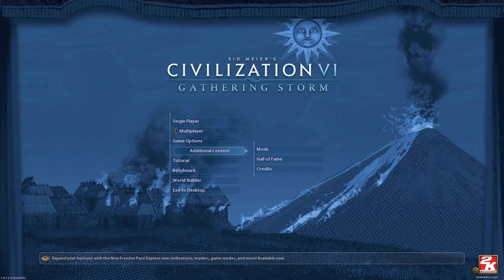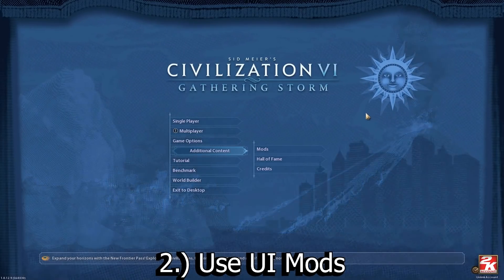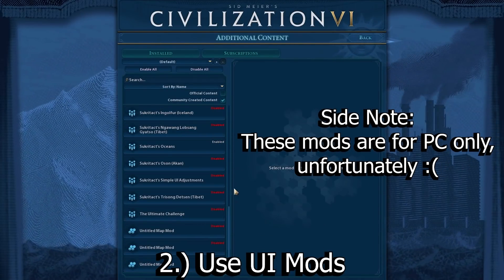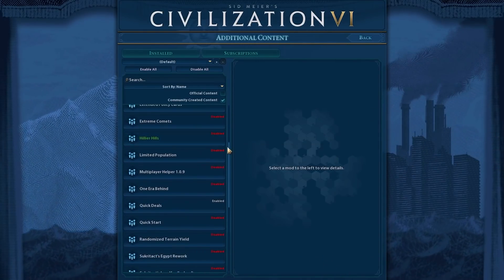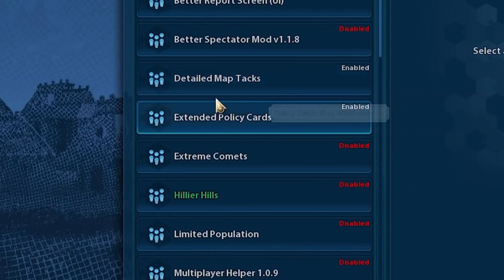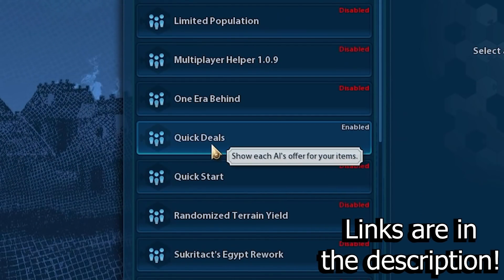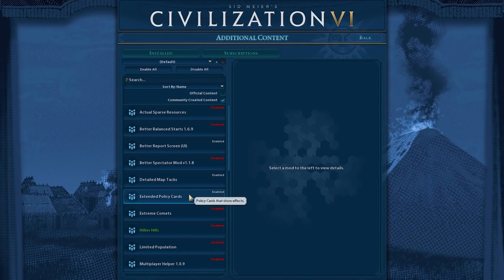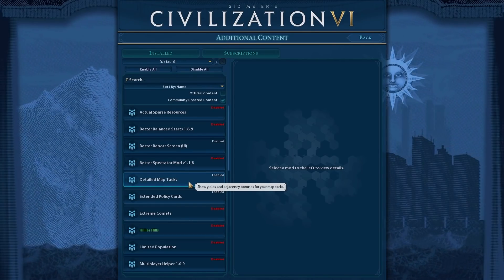The next thing I'm talking about is mods — specifically UI mods. I know there are some people who are purists about the game and don't like to play with mods that affect yields, but just install some UI mods. It's really not that big of a deal. UI mods will help out a lot. The ones I use are Detailed Map Tacks, Extended Policy Cards, and Quick Deals. Detailed Map Tacks and Extended Policy Cards are probably the two best mods in the entire game that everybody should own.